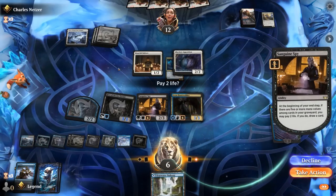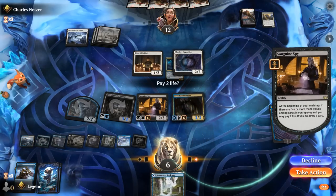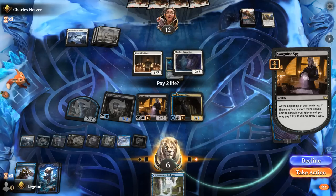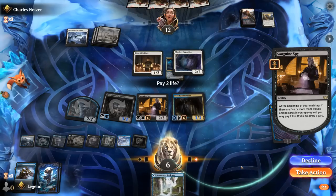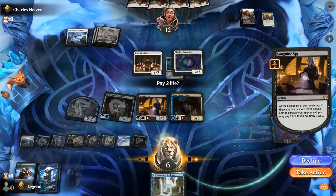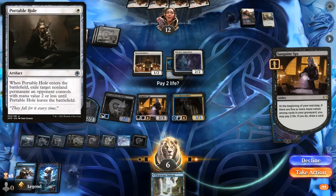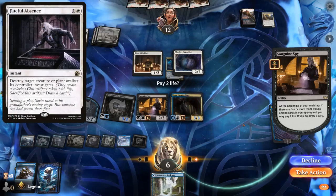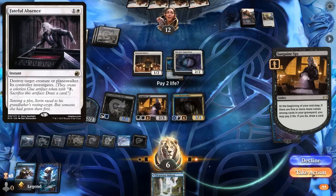Play Heartstabber. Another tapped Hive. Do we go to 4 life? What's the worst case scenario? Opponent has like 2 cheap removal spells, attacks, drains us and we die. Seems unlikely — would have to be like Portable Hole plus another Apparition, or Fateful Absence times 2. It's not impossible, but I think we take the risk.